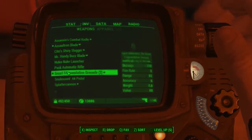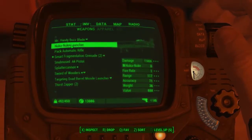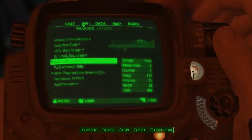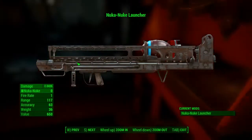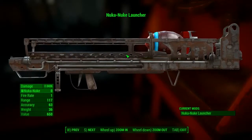Like I said, it's a variant of the Fat Man — I'll give it a little try out later on in the video. Let's get a quick overview of it right here. There is the Nuka Nuke Launcher — it's a variant of the Fat Man and it's got a huge amount of damage on it.